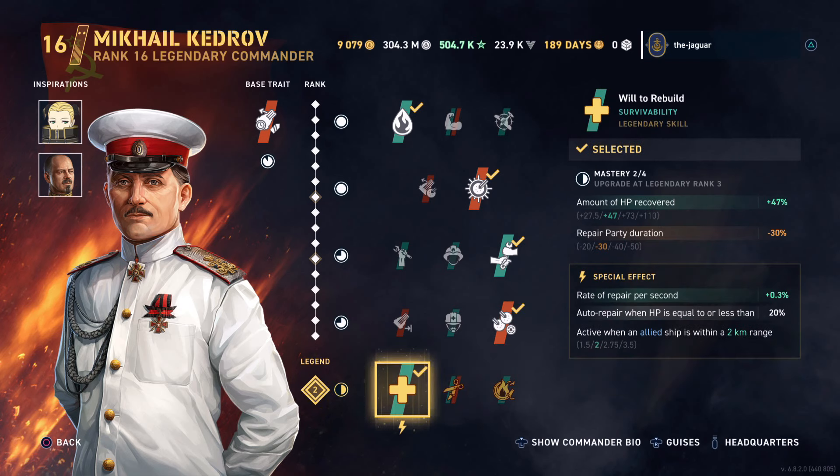The legendary skill is Will to Rebuild. The amount of HP recovered is improved by 47% at Legendary Rank 2. Duration takes a hit of 30%, but that's compensated for by the amount of HP recovered. As you rank up, it improves up to 110% at Legendary Rank 4. The special effect auto-repairs when HP is equal to or less than 20%, active when within two kilometers of an allied ship at Legendary Rank 2, going up to three and a half kilometers at Legendary Rank 4.